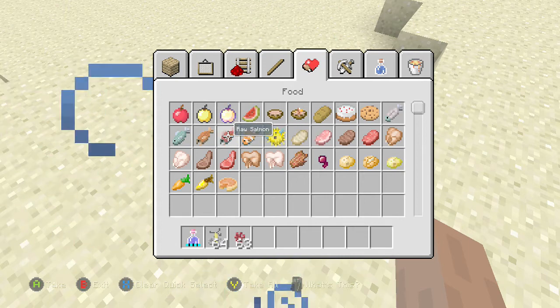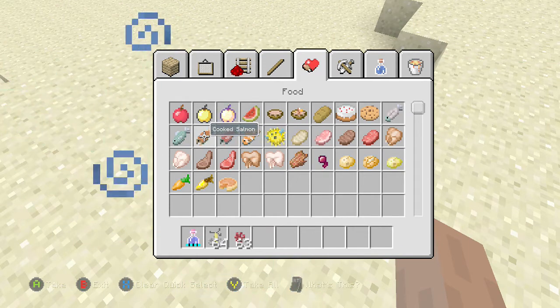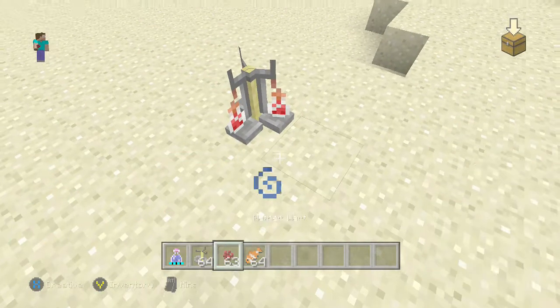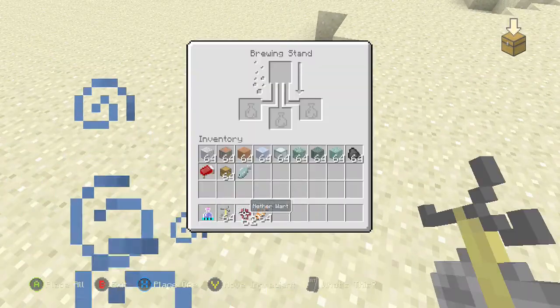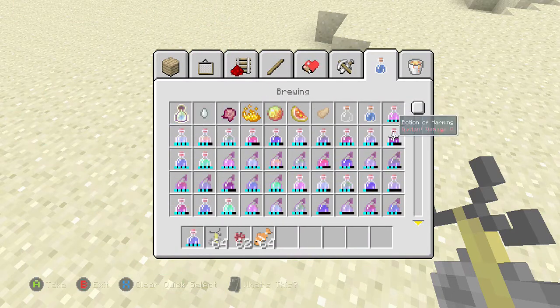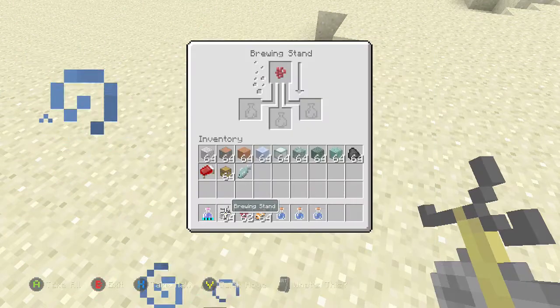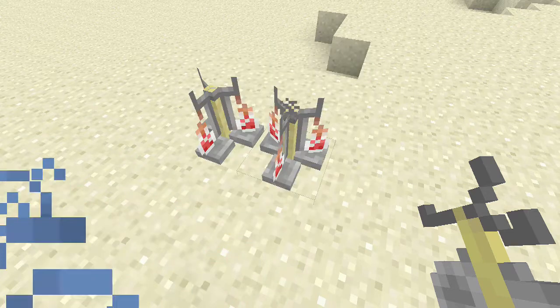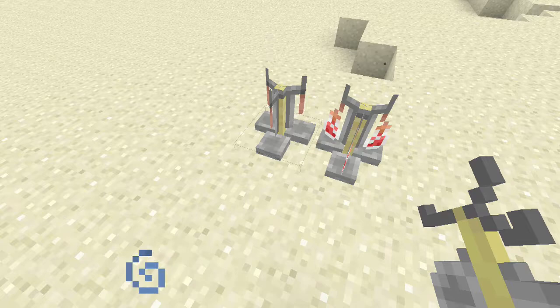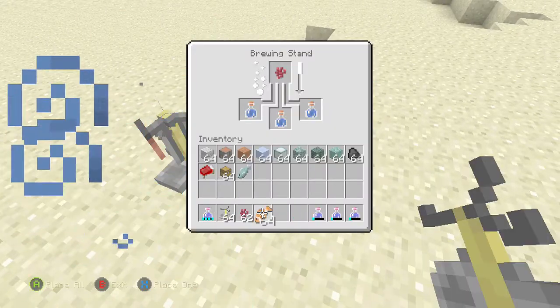Clownfish, raw salmon, cooked salmon — I honestly don't know if you can do anything with these. Let's get the water bottles again and take a look. As you can see, water breathing potions — pretty awesome.